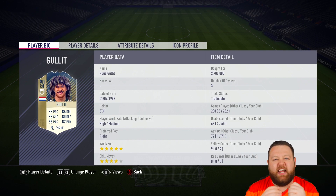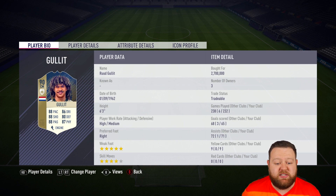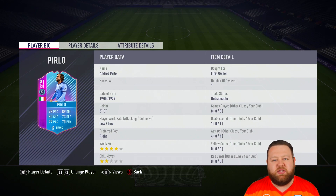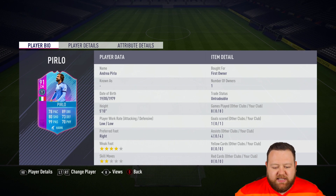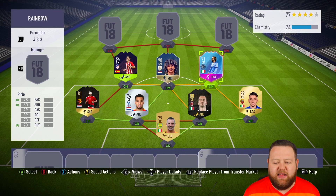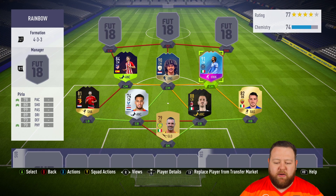We then have Ruud Gullit in the middle linking everything together, and he obviously gets a strong link off to Reidwald, giving him enough chemistry. If we're trying to build the best rainbow team here, you've got to have a sick icon in there. Then the whole team is about Pirlo — I wanted to stick him into the squad to see how the Maestro can perform. 91 rated overall, with 89 dribbling and 99 passing. It's a little bit annoying to have only two-star skill moves, but his dribbling is very tight so you can do LTRT around players and stuff.